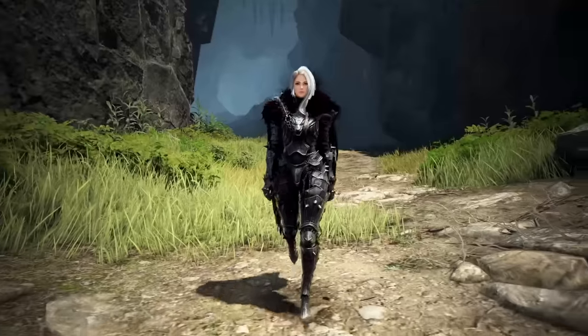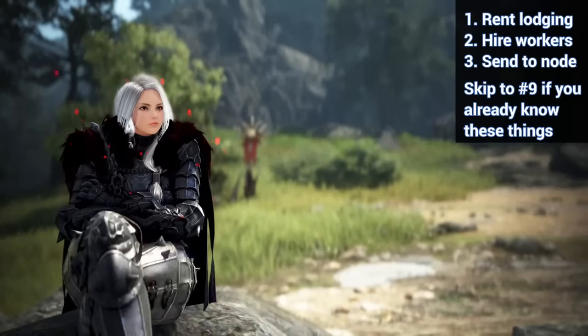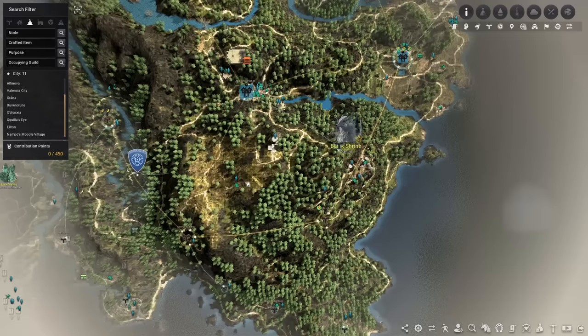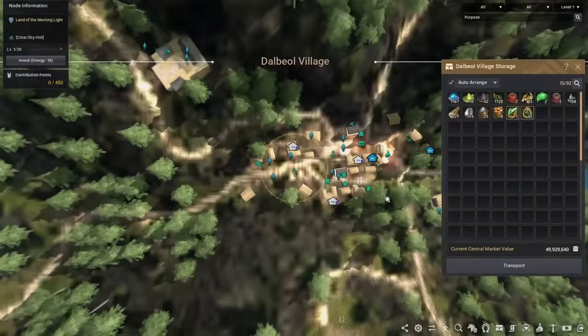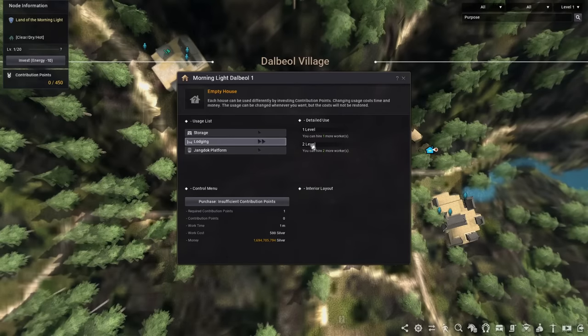All we need to do now is rent lodging, hire a worker at the work manager, and then send him to the node. For lodging, you want to go to the town view on the map and rent a house as lodging. Different houses will have different deals — here's one that gives one lodging for one CP, and this one over here gives two lodging for one CP, so it's a better deal.